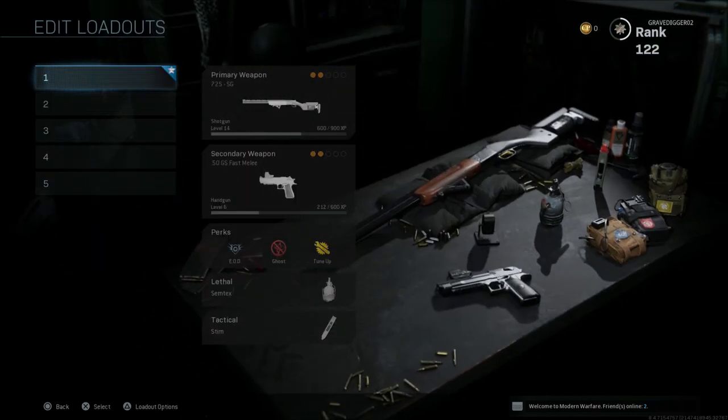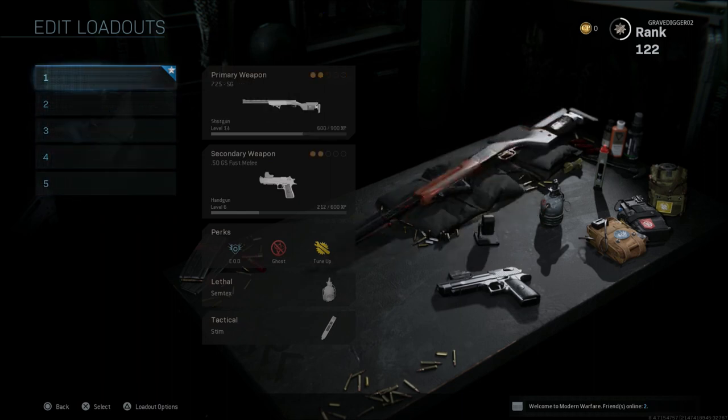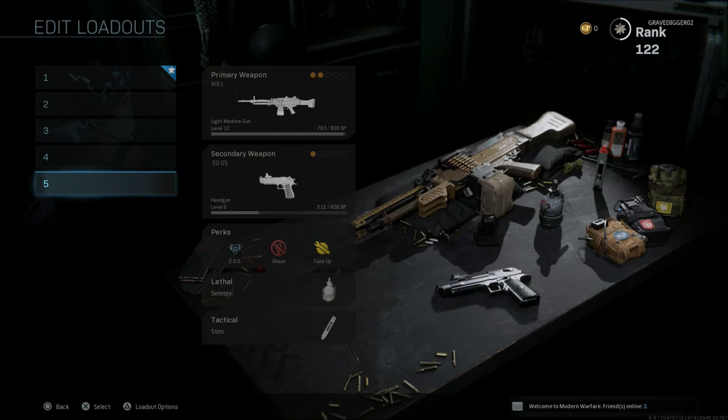Today I want to talk about class loadout slots and some ways that you can make a couple extra. Now we only have five available. I was hoping maybe we would get more loadout slots once you hit rank 55 and onward, but I'm already rank 122 and I still only have the five that we had in game to begin with.